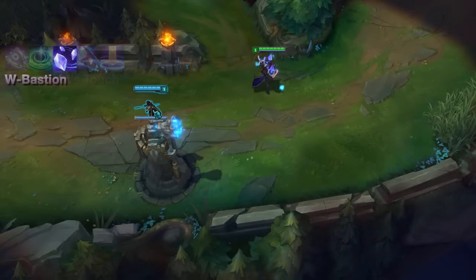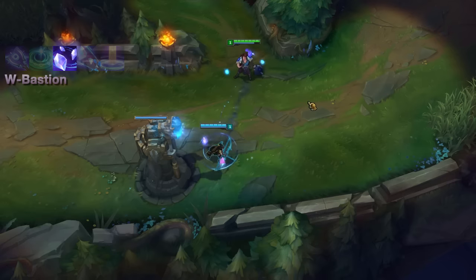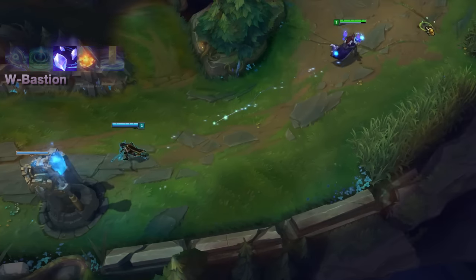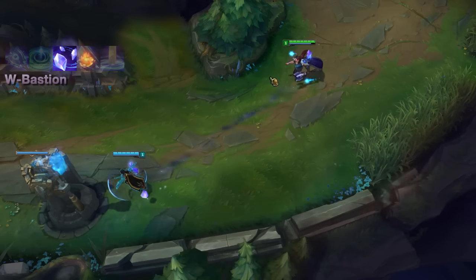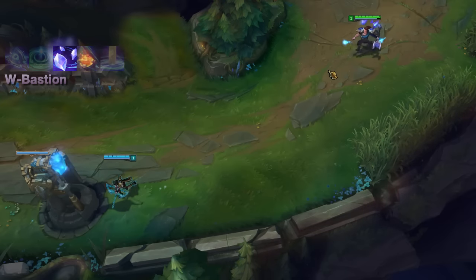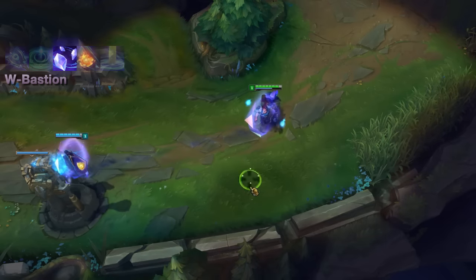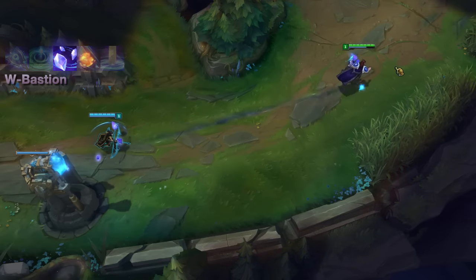Now we have the W, which can link Taric to another champion. On cast it gives both a shield based on the target's max HP, as well as passively increasing the armor on both of you by a percentage of Taric's. If nobody is around and you're in a pinch, you can cast on yourself for the shield and passive proc. While linked, all of your abilities will also cast from the linked champion's location, but the spell effects don't double dip if they overlap, so it just gives you an effective way to expand the area your spells are covering and assist someone from a distance. This is really great because it means you can wail away at their front line to dump your passive procs and keep the spell cooldowns low.